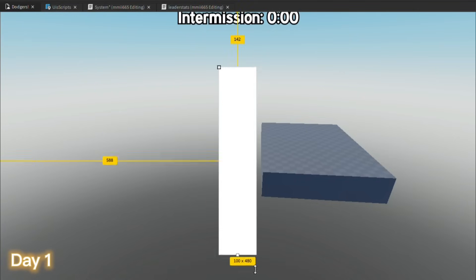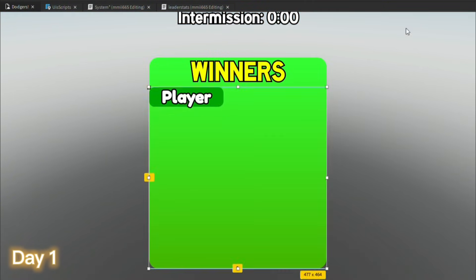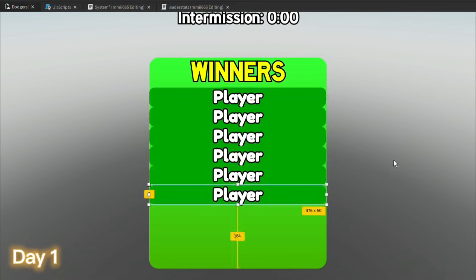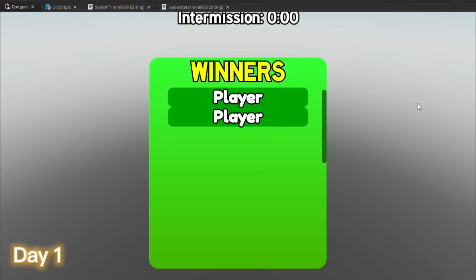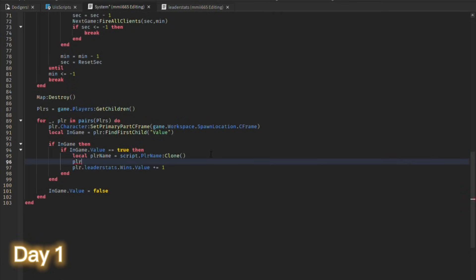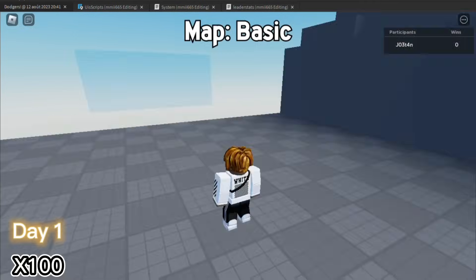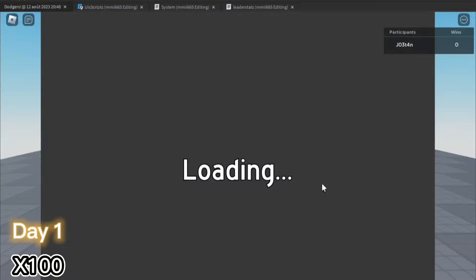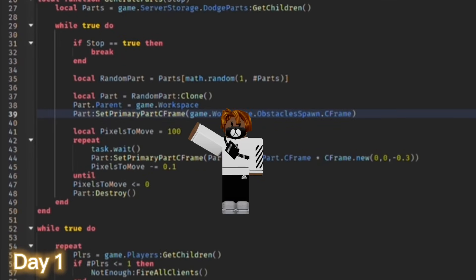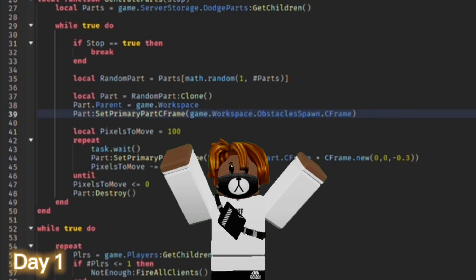After, I started working on the UI for the winners that won the last game, but I didn't really know what kind of vibe I was going for, so that's why it doesn't look that good. After, I made the first part to dodge and then made the script to make the part move. I was so happy about that script, because the speed to move is at 100, and every millisecond it will decrease by 0.11.